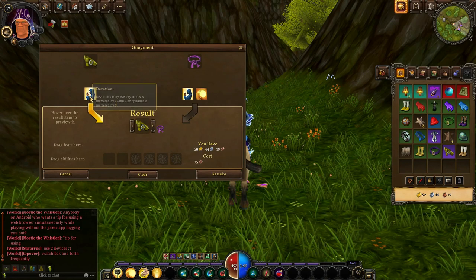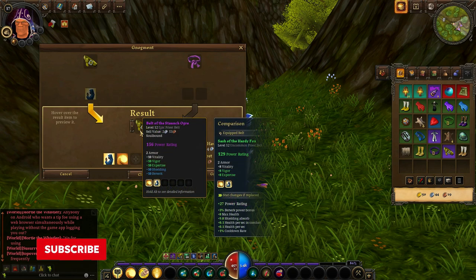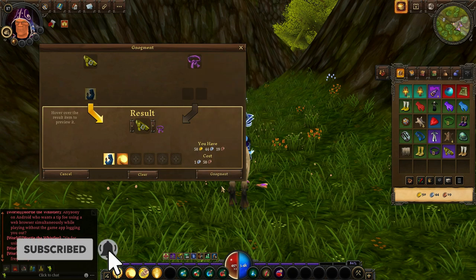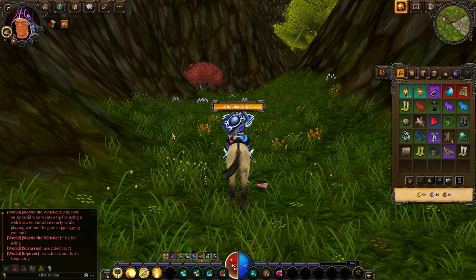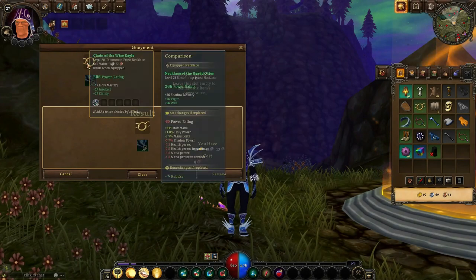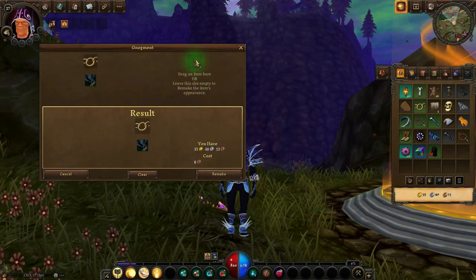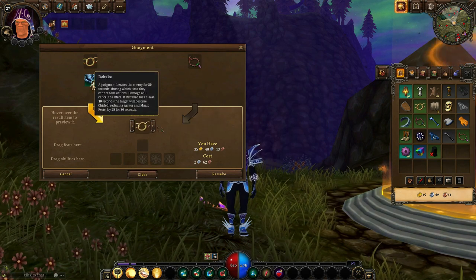Augmenting in Villagers and Heroes is the process of combining two items into one single item. During the process, you can extract specifications from one item to the other, trying to make a better version. Apart from feats, spells, abilities and stats, you can also change the cosmetic appearance. Augmenting an item has limited slots and it depends on the item how many free open slots you will get to work with.